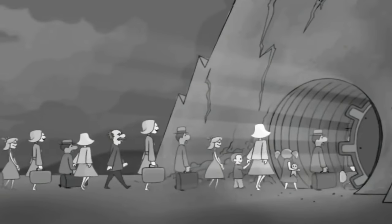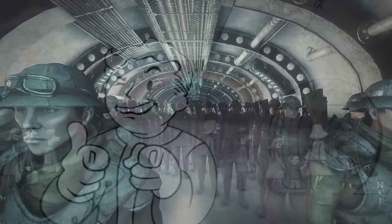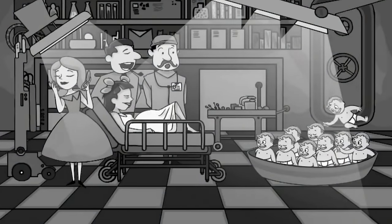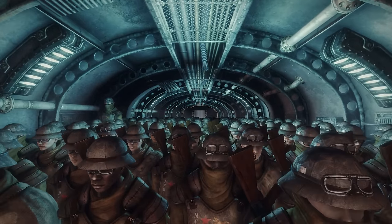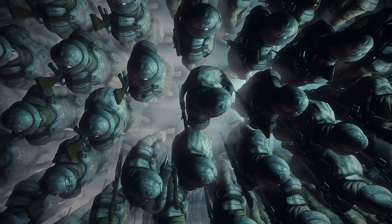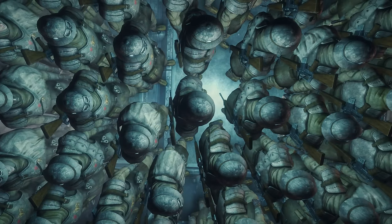Vault 27 is a very unknown vault that has only been mentioned in passing. However it is said that this vault had a pretty horrific experiment — the vault was deliberately overcrowded to see how people reacted to these close quarters. 2,000 people were assigned to enter this vault, but the vault only had room for 1,000 inhabitants, meaning that those who entered here to escape the bombs were in for an extremely claustrophobic experience.